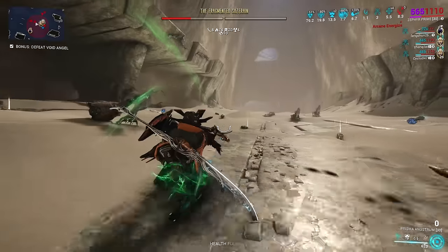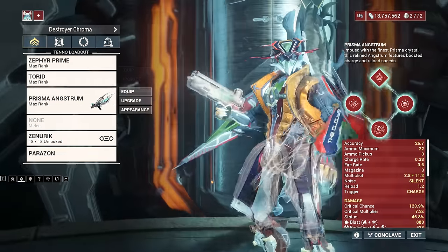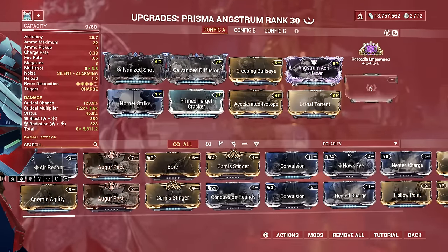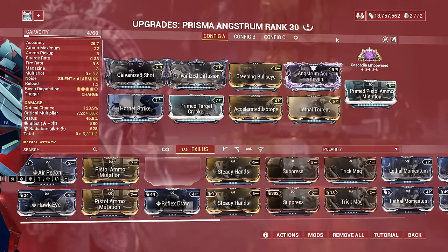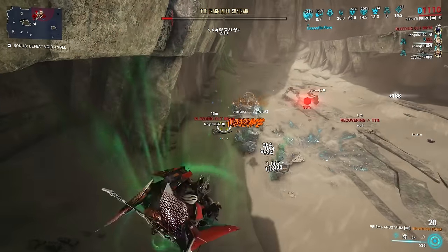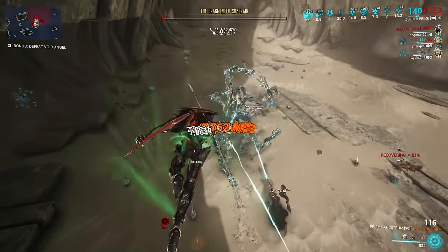The Warframe I enjoyed the most was Zephyr and Wukong. The Birdframe allows you to create distance against the fragmented boss so you can just chill, glide, and shoot throughout the whole mission. The only problem is that her turbulence doesn't negate those lasers, so it would be wise to create distance while shooting with weapons like the Incarnon Prisma Angstrom, with Zephyr's Jetstream Augment to get rid of any falloff damage.